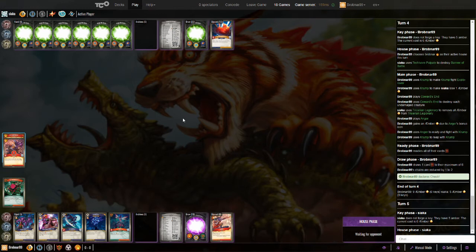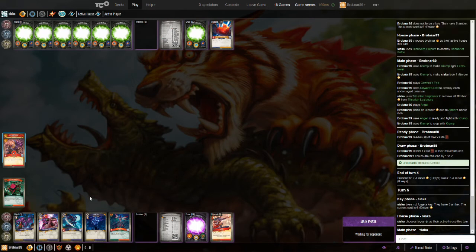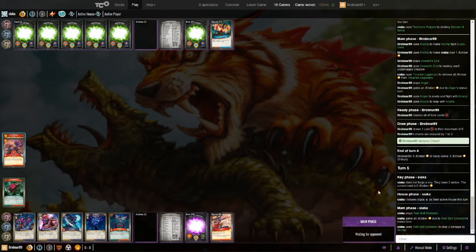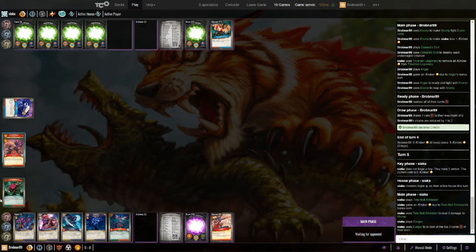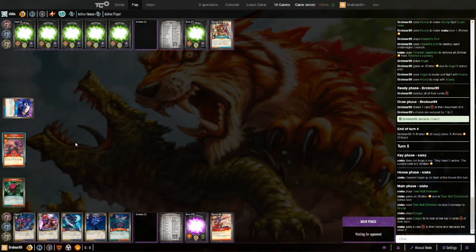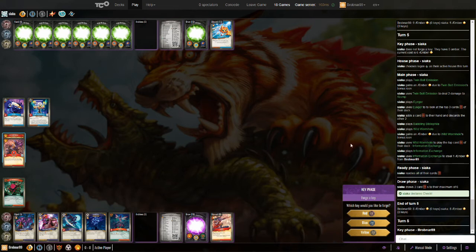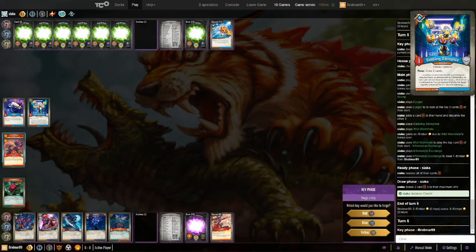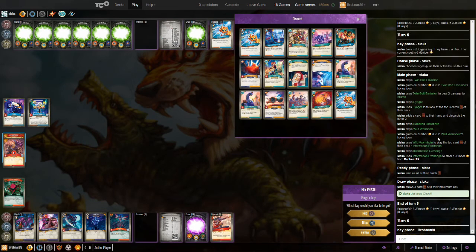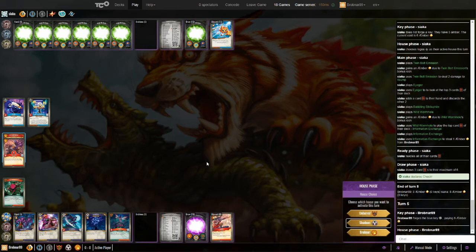I've drawn into a Hand of Shadows — that's perfect, exactly what I want to see right now. Relentless Whispers plus Silvertooth is going to be huge Amber generation on my next turn, as long as my opponent doesn't take a bunch of my Amber. He's going Logos — he could hit me with Information Exchange. I could have a big burst of Amber on my next turn, including some stealing. He stole one with one Information Exchange, played down his Bibliophile and his Igor, and also played a Wormhole — Wormhole got him the Information Exchange. I'm going to forge my first key here. My opponent is up to eight. Can I stop him from forging? I don't think so.